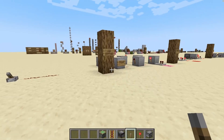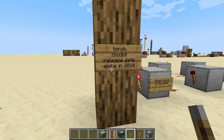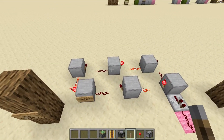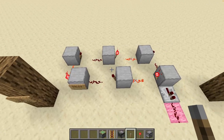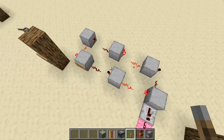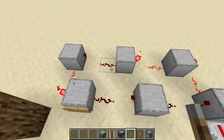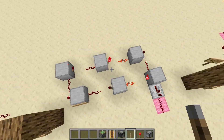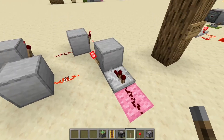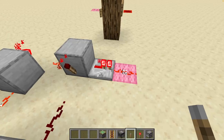It would be fitting to start where redstone clocks started in the first place — in the alpha version of Minecraft in 2010. This design is commonly referred to as the oldest clock design in Minecraft, utilizing only three components: dust, solid blocks, and torches. Each section of the design is hooked to the next, so when we give this a little kickstart, the signal goes around and around, each section powering the next one in line. We can take an output from any point in the circuit, and that gives us our redstone clock output.